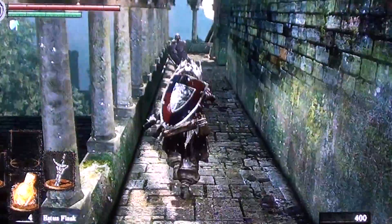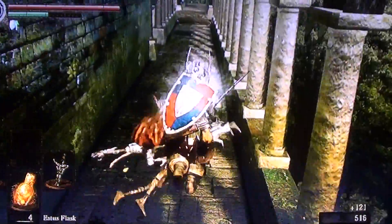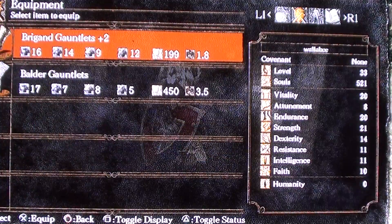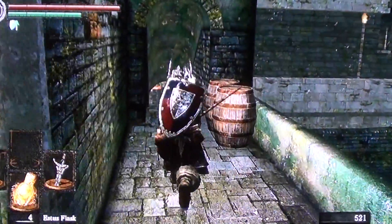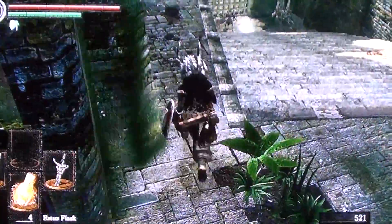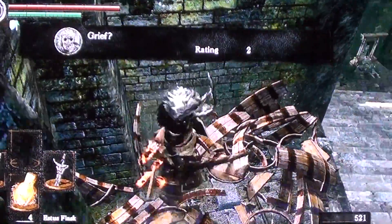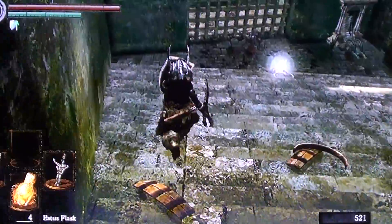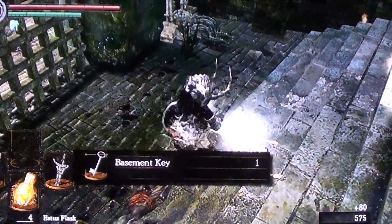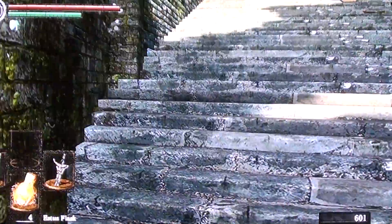I want to equip those in just a second. Our defense is up. Now what you need to do here — so you take this guy out, you get the basement key, which we can use, but let's not.